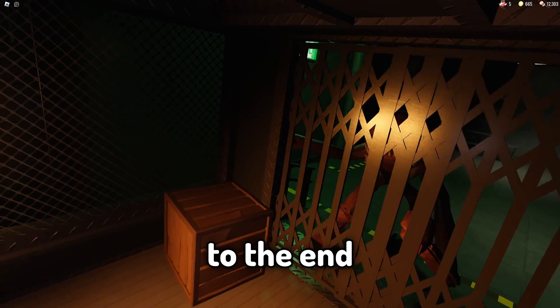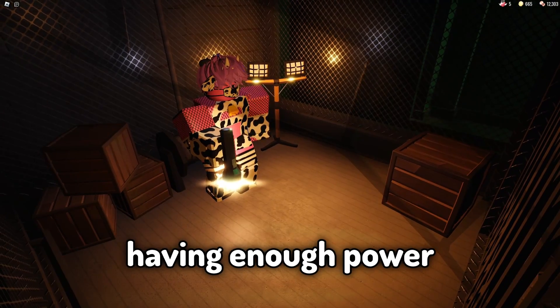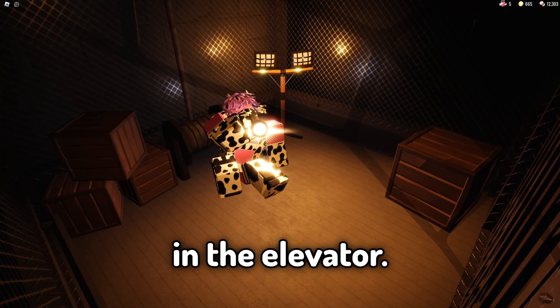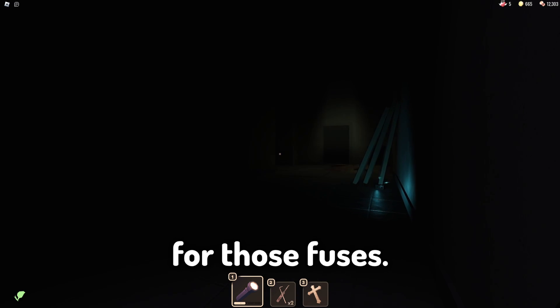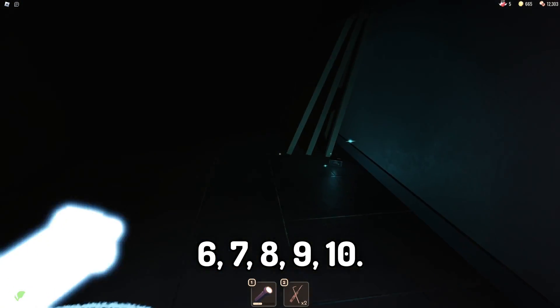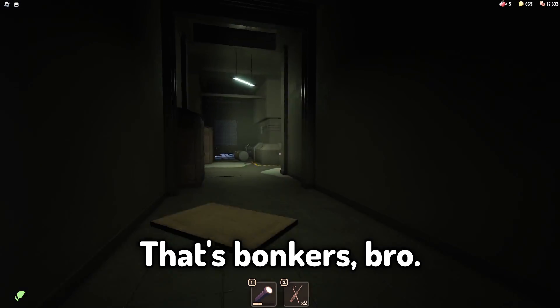Fact number twenty: if somehow the player makes it to the end of the game while still having their flashlight in hand with enough power left, they can still freely turn the flashlight on and off while in the cutscene in the elevator. Personally, I'm burning through that flashlight within like 30 seconds trying to find fuses one through ten — it's that dark in there.